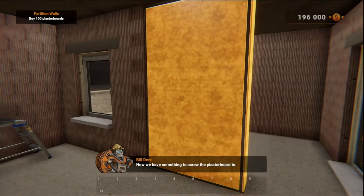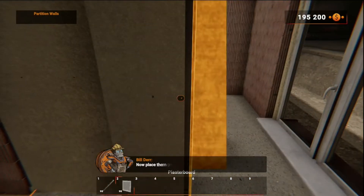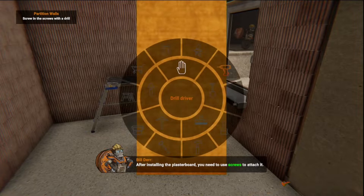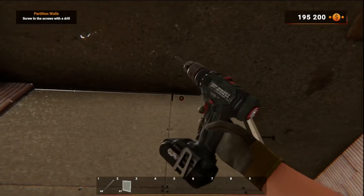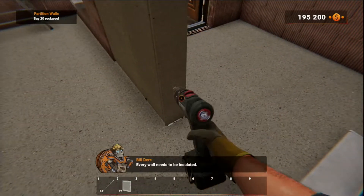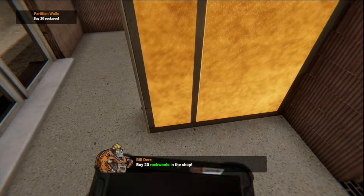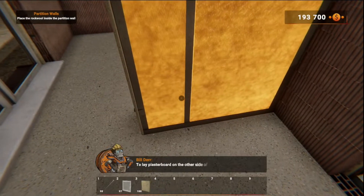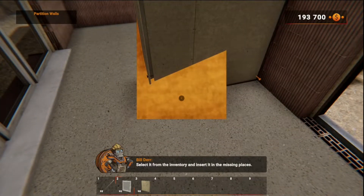Buy 100 plasterboards. Now place them on one side. After installing the plasterboard, you'll need to use nails to attach it — take your drill out and screw it in. Every wall needs to be insulated — rock wool is often used to do that. Buy 20 rock wools in the shop. To lay the plasterboard on the other side of the wall, you must first lay insulation between them. Select it from the inventory and insert it in the missing places.